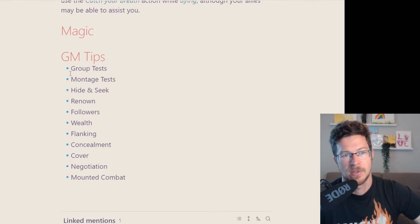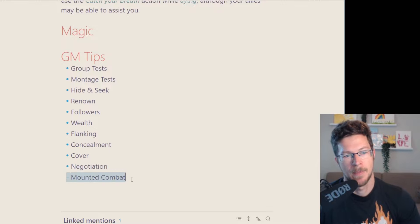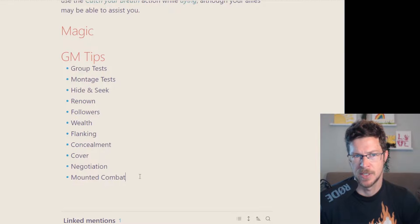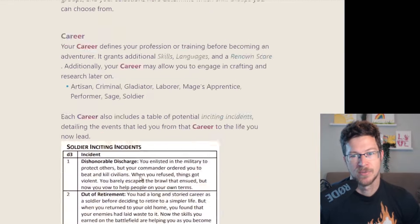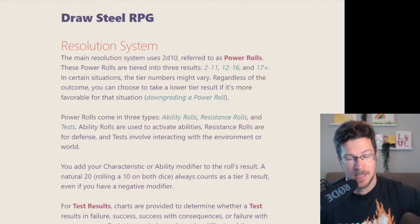There's no separate magic system — everything is just an ability. But there's a ton of GM content: group tests, montage tests, hide and seek rules, renown and followers, wealth rankings, different rules for flanking, concealment, cover, a massive negotiation mechanic, and even rules for mounted combat — all in the playtest. That is the Draw Steel rule set so far. Hopefully that was informative. I can't wait to try it out because I do like tactical games. Hit the bell, subscribe — I'll see you next time.